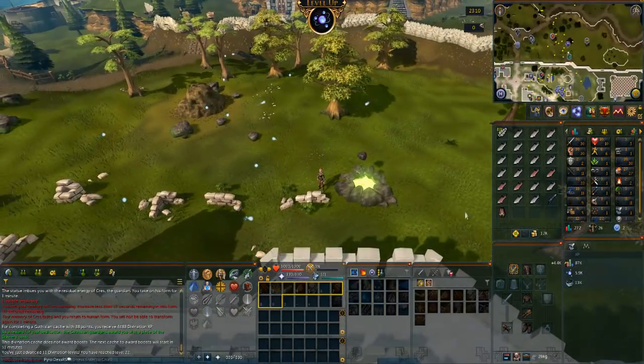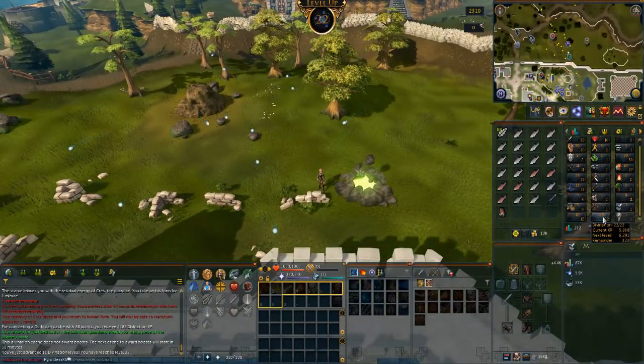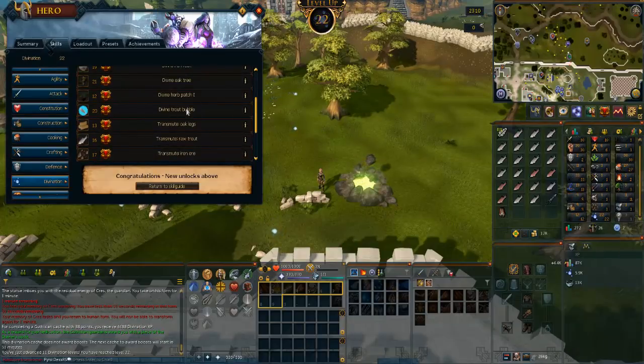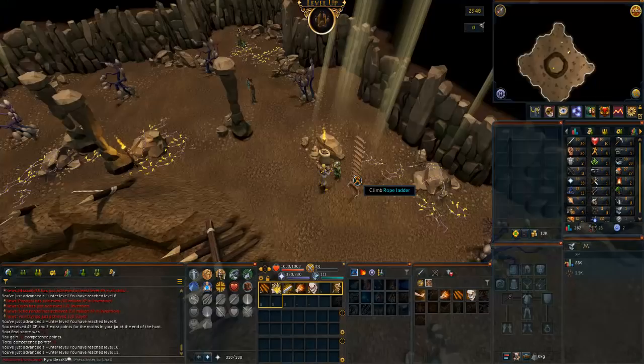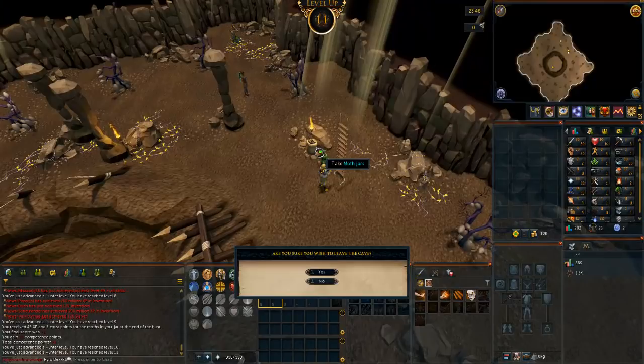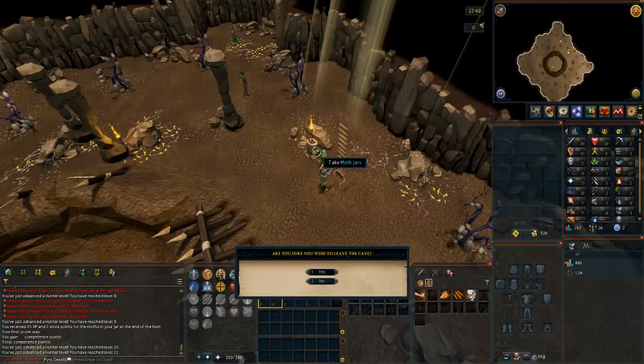Another day, another Cache — and another 11 levels gained. Got a bunch more points that time, and I also got Divination Legs. You can get the full outfit from doing Caches now, which is great. For training Hunter I'm going to be doing Big Chin, of course. 11 levels from my first go, and you can do it twice daily. Easy levels incoming.